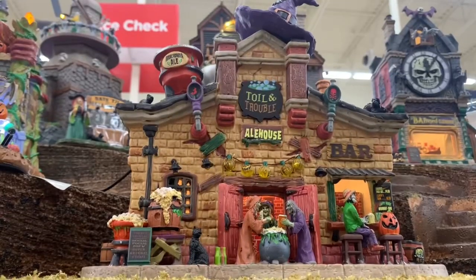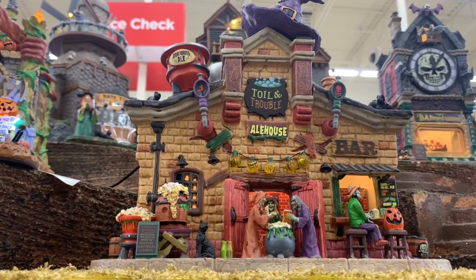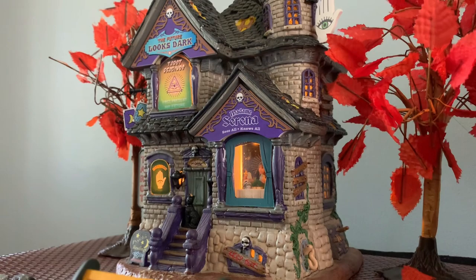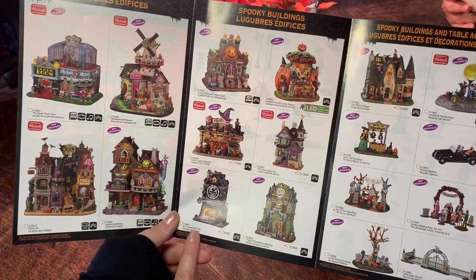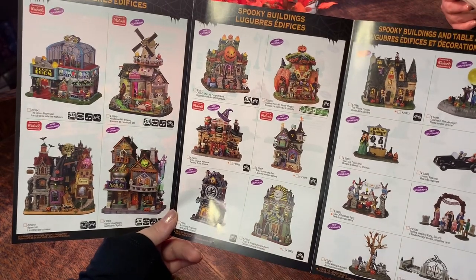Battery operated pieces are really nice as you collect because you realize you're running out of places to plug things in. Then we have the Michaels exclusive Toil and Trouble Ale House, the Future Looks Dark tarot reading building — I naturally loved that one — and the Be Afraid Clocksmith, along with That's a Wrap Mummy Mortuary and the Witch's Cottage.